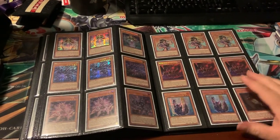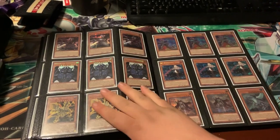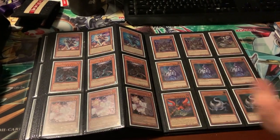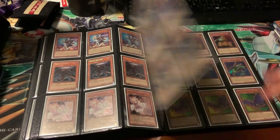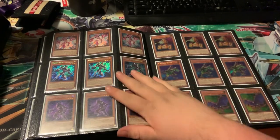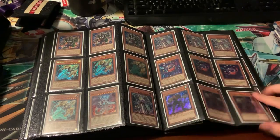Some Thunder Dragon cards, some Foxies, some god cards from the Mega Tins, some Dankos, some Ashes, some Phantasmas, some Chaos Hunters, Gizmek — that card's really good. Some more Vision Heroes, some ABC cards, got some Lancias, some Dino Wrestlers.